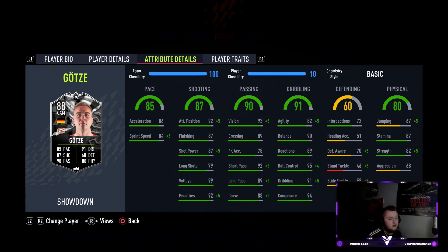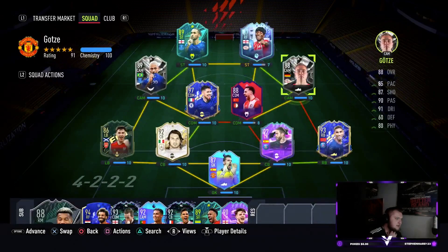He's got 82 agility with 90 balance, 89 reactions, 95 ball control, 91 dribbling, and 94 composure. His defensive stats aren't the worst either — he can't exactly tackle but he's got okay interceptions and defensive awareness, so you could probably just about get away with him as a center mid. Personally I'm going to be playing him as a CAM in a 4-1-2-1-2 narrow. His physicals include a big stamina boost at 87 and really good strength at 82, which is great for a CAM card.